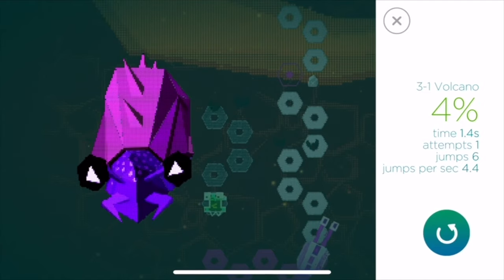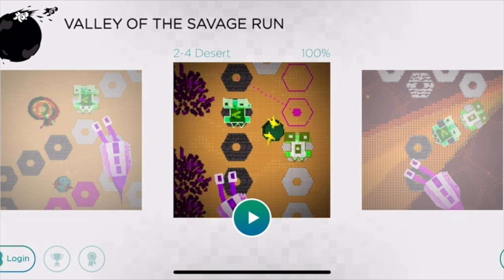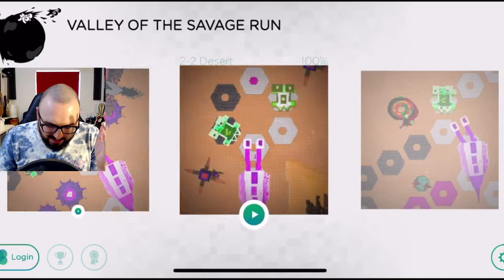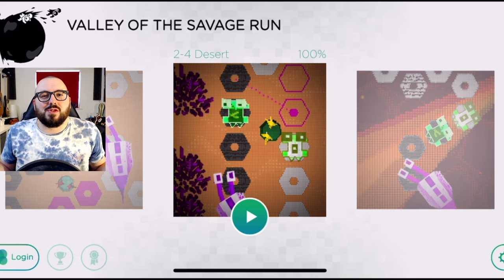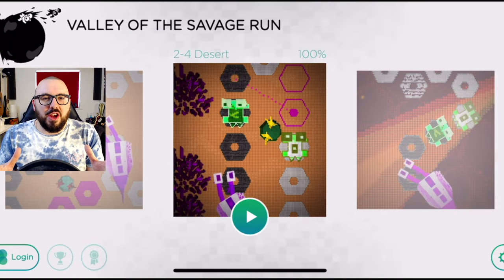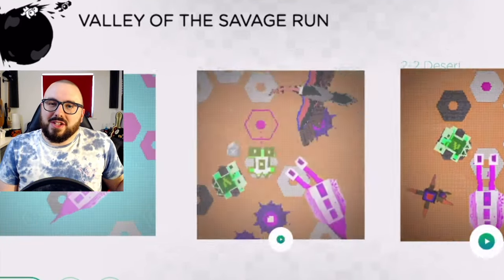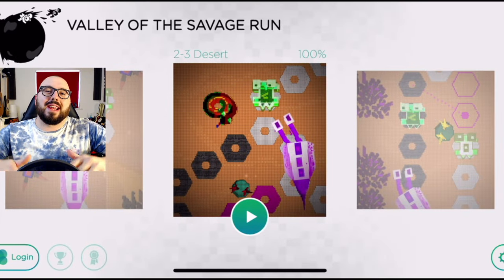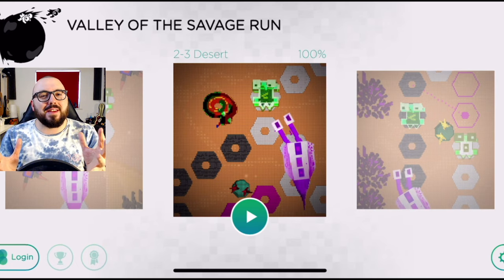We're not even going to start the volcano levels right now - we're just going to relish in our victory. We managed to beat the fourth desert level, so, so difficult. That's going to be the end of Valley of the Savage Run for this video. In the next episode, we're going to be tackling the tricky volcano and see if we can complete the game. Hit the like button if you enjoyed this video - can you beat my 94 attempts at the fourth desert level? Drop a comment and let me know, hit subscribe for more videos, and I'll catch you soon for more Valley of the Savage Run gameplay.